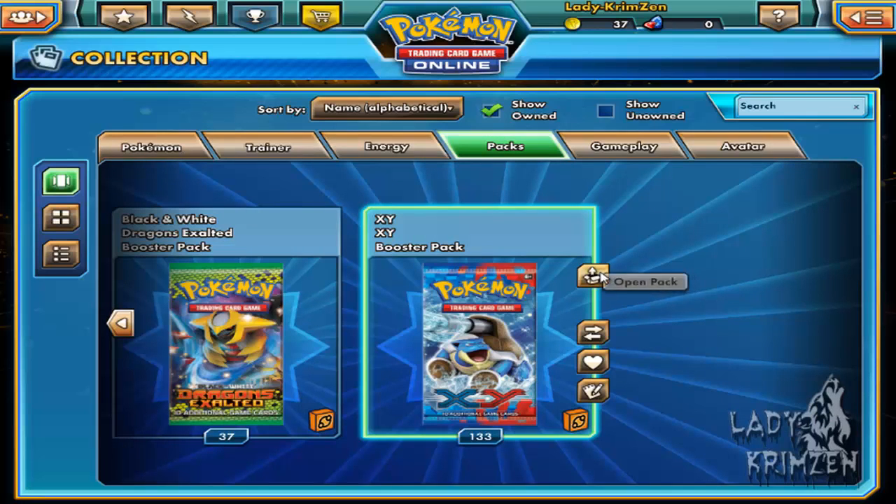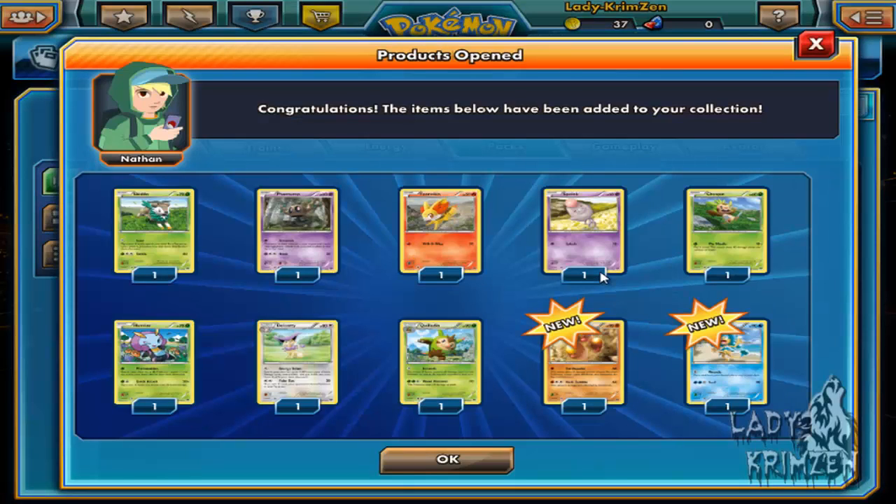Opening one more pack - we've got Skiddo, still no Gogoat. Phantom, Chandelure, Spoink, Chesnaught, Luminous, Delcatty, Quilladin, Dugtrio reverse hollow, and a Simipaw as our rare.